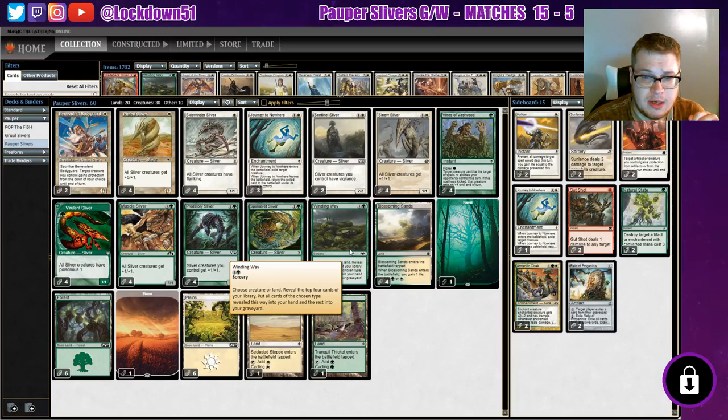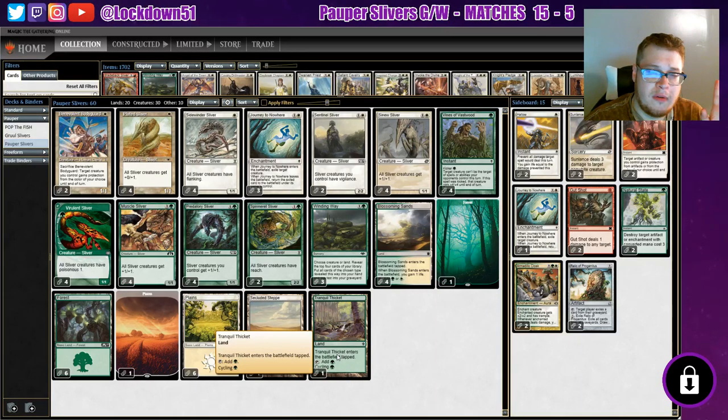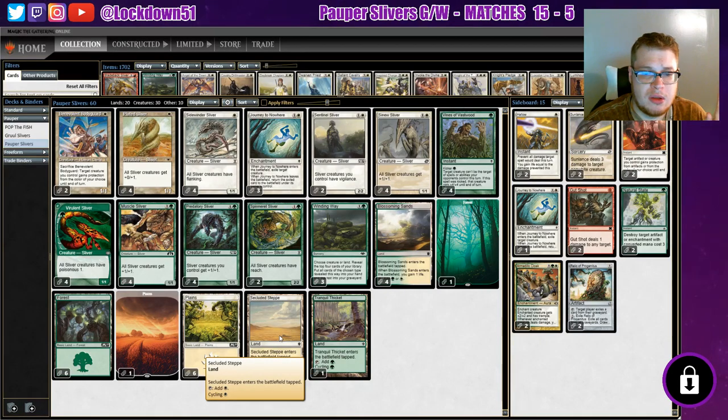I'm excited to play with Winding Way and test it out - I got some paper versions too. We're keeping three in the deck, same as Lead the Stampede before it. The mana base is pretty much normal other than the addition of some cycling lands I've been wanting to throw in. We've got Tranquil Thicket and Secluded Steppe - so we can cycle them out of our hand if we have too much land, and fix our mana a little bit more if we start flooding out or need to dig for something.